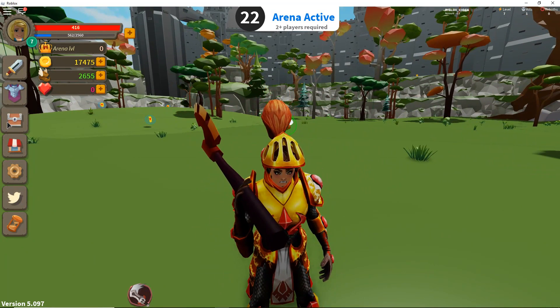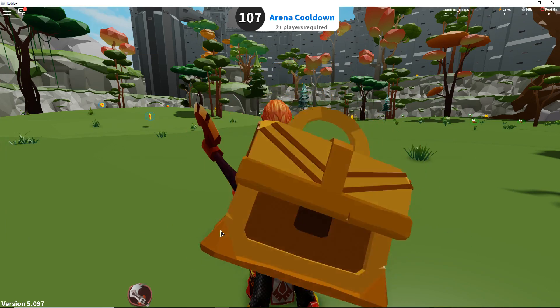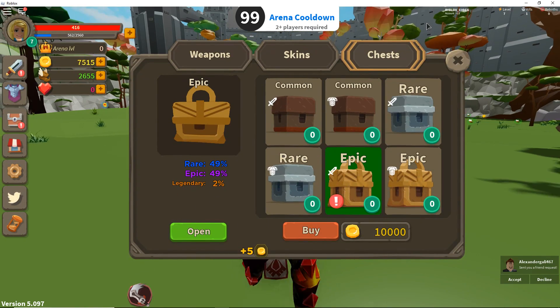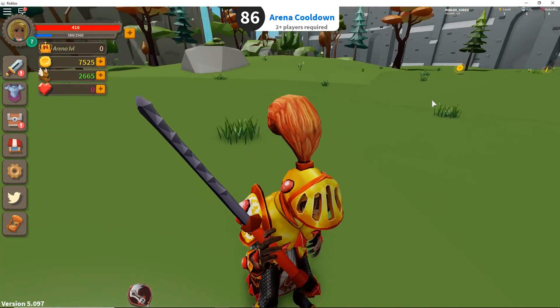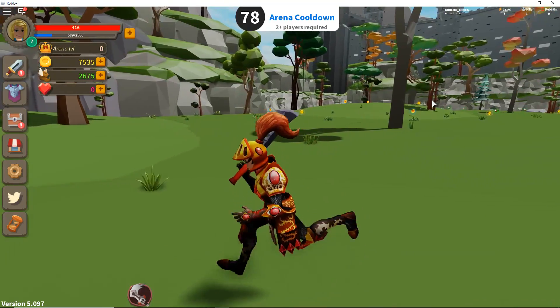I want to buy an epic chest now because I have enough money - I'm over 10,000. I hope I get maybe a rare, an epic, or even a legendary. Let's press open and see what we get. Oh I got a rare! Okay well it's better than what I have right now so I'm not gonna complain. I got this really cool shark-looking sword on me now, that's pretty cool.